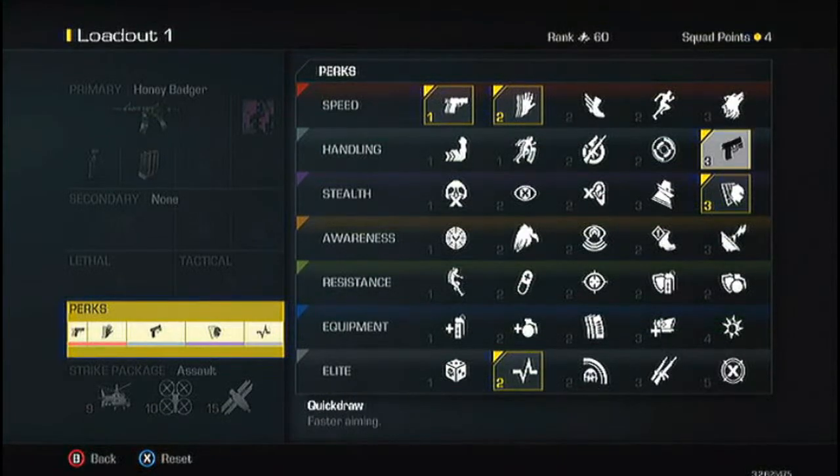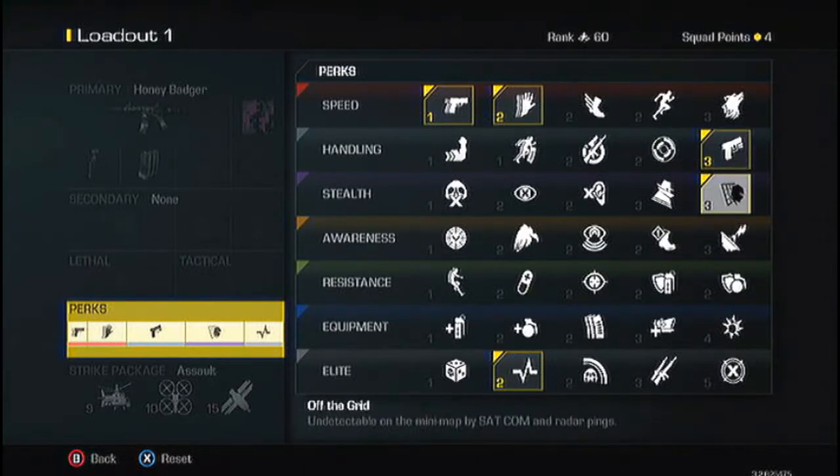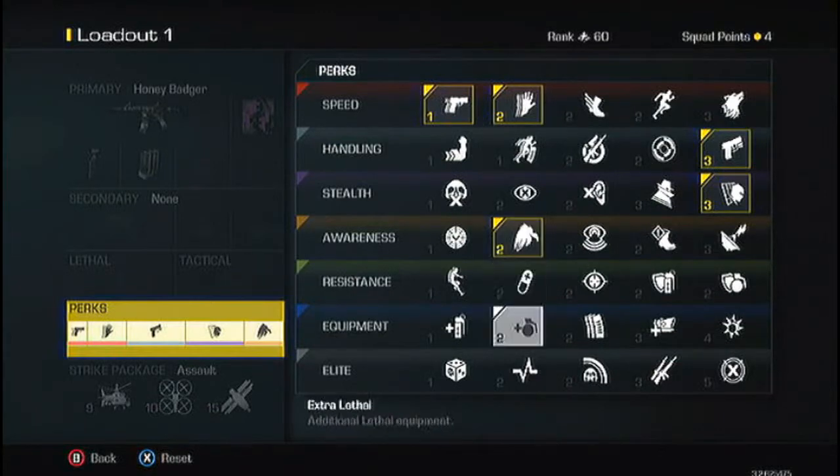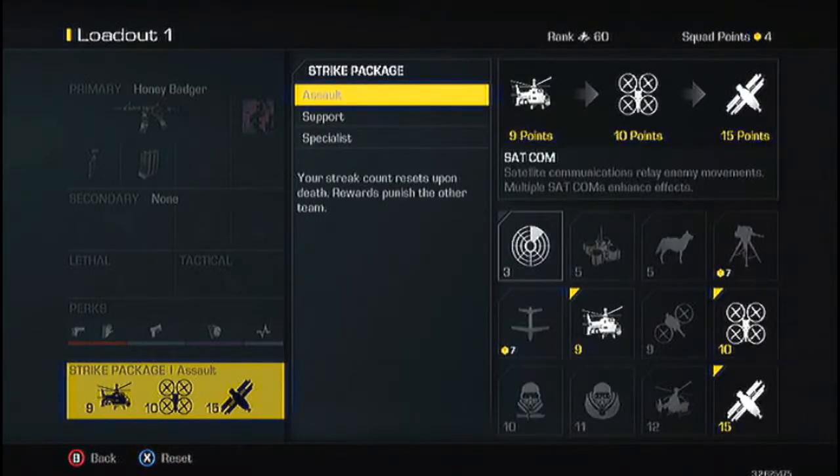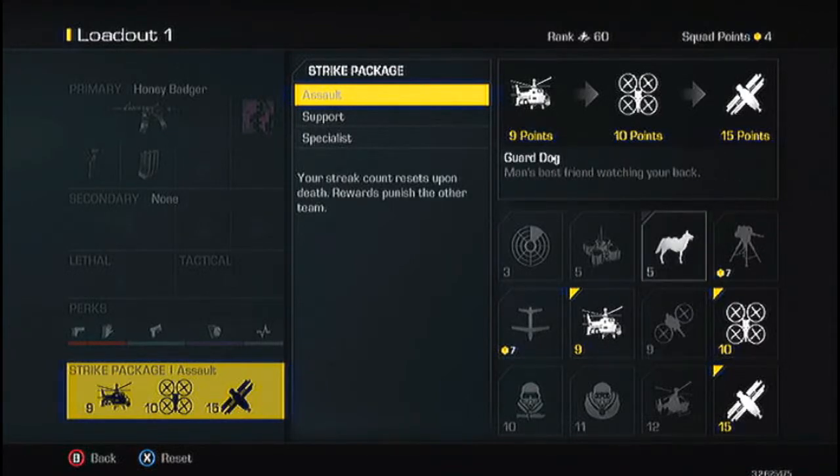Quick Draw is awesome — that's like the first perk I'd ever put on. Off the Grid helps a lot too — it makes you undetectable on the minimap by Satcom and radar pings. And I use Hardline; you could use Scavenger, but I use Hardline because I'm trying to go for my streaks.